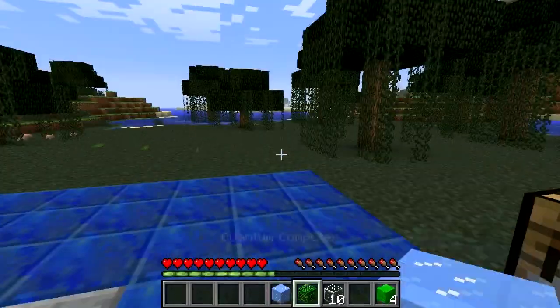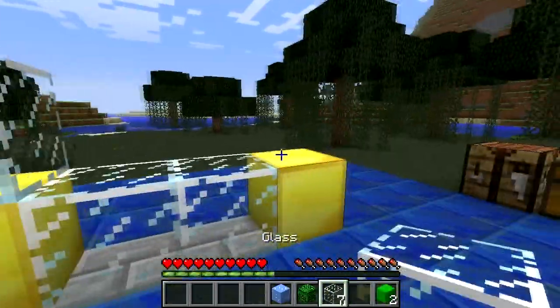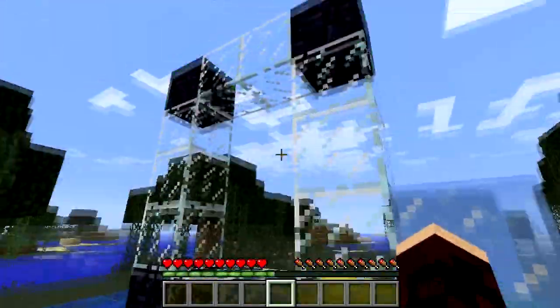Once we've made these four blocks, make a basic portal shape like a nether portal, and put an ODB in each corner, ending with this shape when you look at it face on. Then put your quantum computer next to the portal and an ice block next to that to finish off the system.